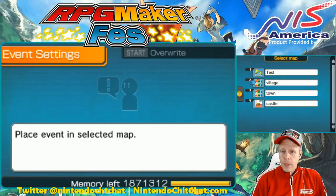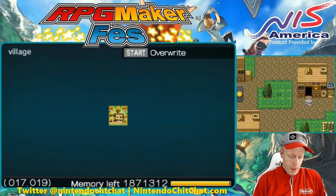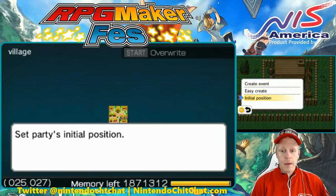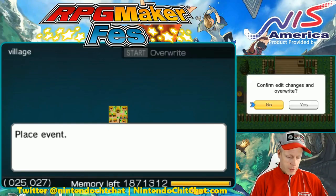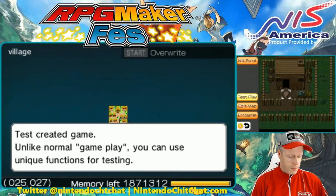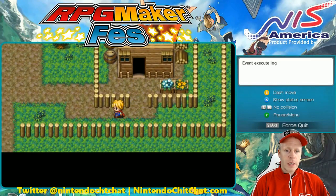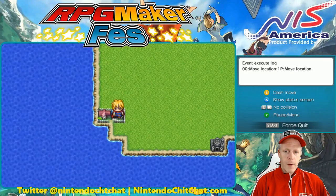Let's do the village map. Here's the other map. Let's have our character start right in front of this house. Initial position — we'll have them facing to the left this time. We'll save that and give it a test play. Save from beginning. And there we go — we're in our little village here now. We started right here facing to the left, and we can head out.